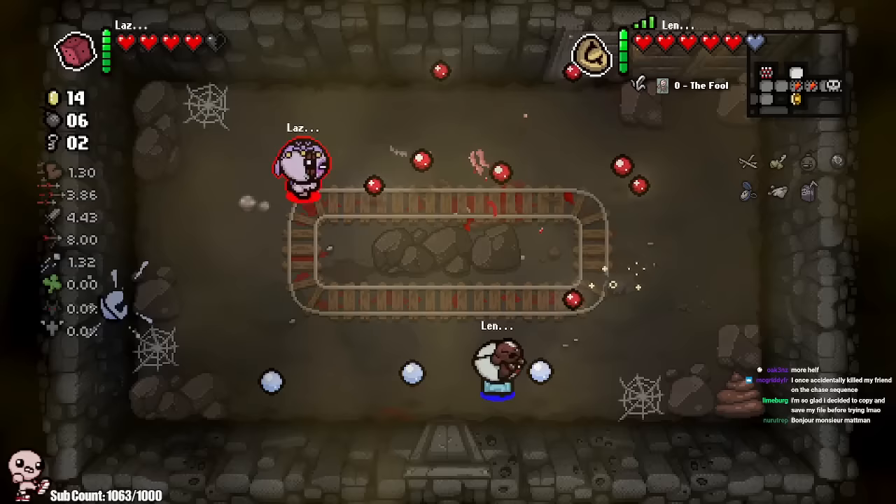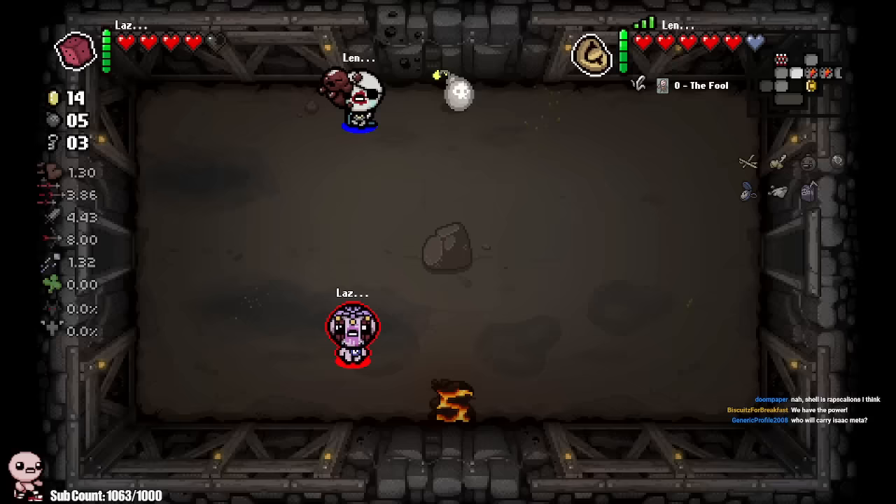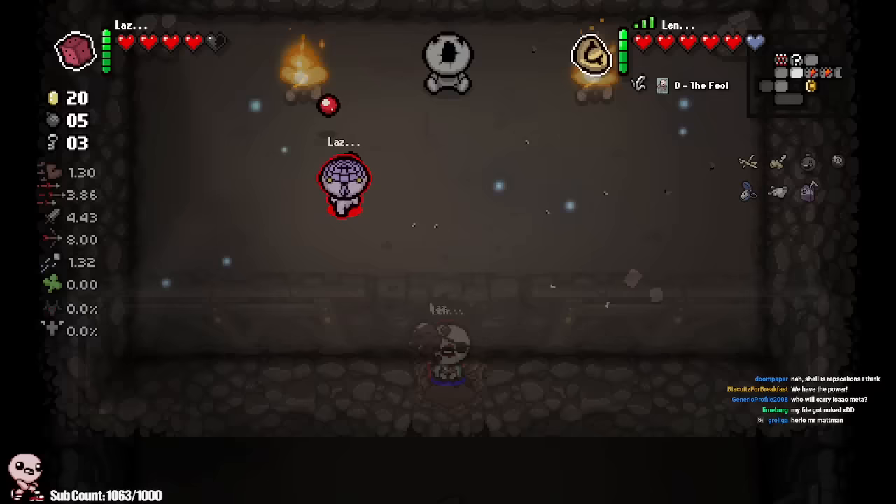We do have a bit of a synergy between the Butt Bombs and Bobby Bombs, so that is working out for us pretty well. Let's go find the Treasure Room. Who will carry the Isaac meta? Probably Binding of Isaac himself - he carries the reroll item.